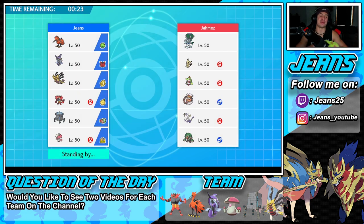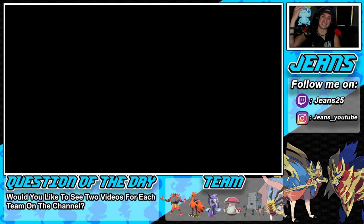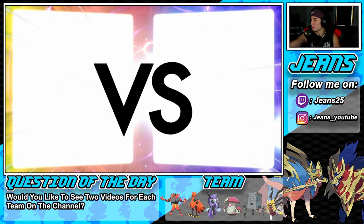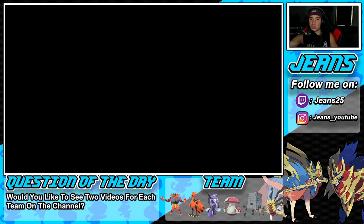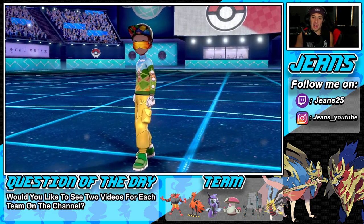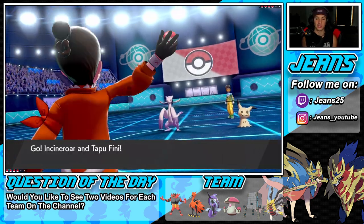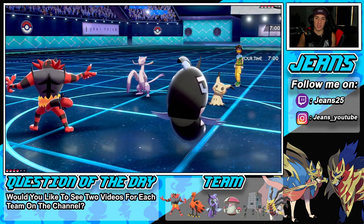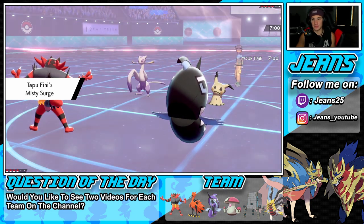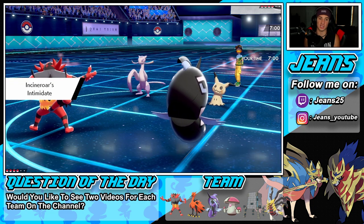Pairing Incineroar with Tapu Fini up top, bringing Giratina, and then Stakataka as the final pick. Grookey's calling the shots. Going into the battle, opponent leads Myshaft alongside Mimikyu — two physical attackers, which is great. Intimidate is going to pop, Attack drop on both. Fake Out onto Mimikyu won't work since Myshaft is in Inner Focus, so going for Moon Blast to chip down the Sashed Pokemon — that's probably the play.